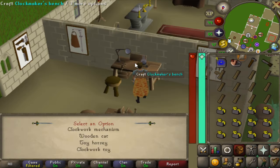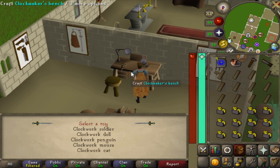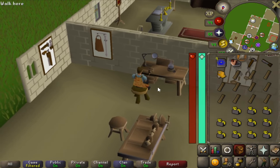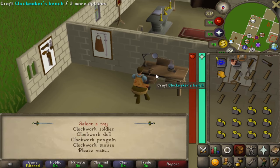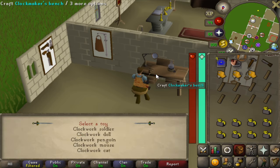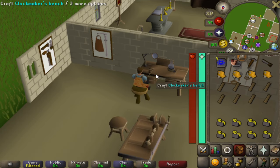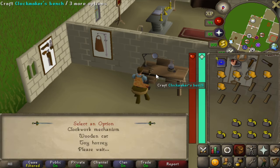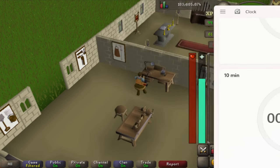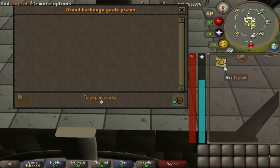I set a quick 10-minute timer to see how many we could make, then multiply by six at the end. At the clockwork bench it's option four: Clockwork Toy, then option five: Clockwork Cat — just rinse and repeat. Teleport back to the bank, deposit the cats, get more supplies. After about 10 minutes I was able to create 114 clockwork cats and got 1,710 XP.